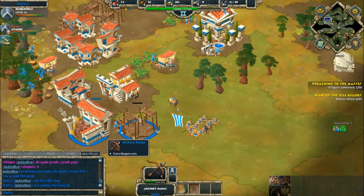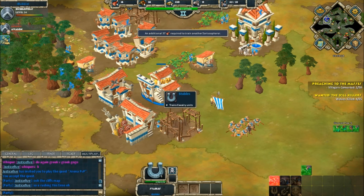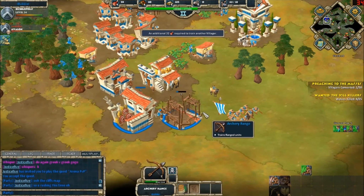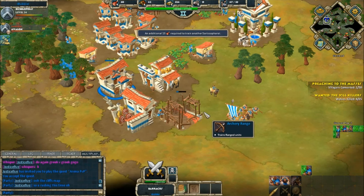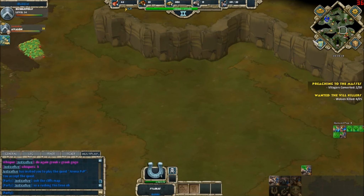We're seeing another archery range go down. This is a popular strategy I've seen a lot: one of each military building and then go heavy on archers. It looks like that is the route Bubble has chosen. When you get to the third age, those peltasts are very strong.